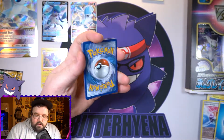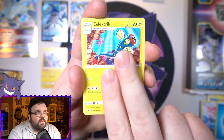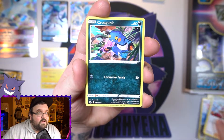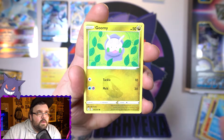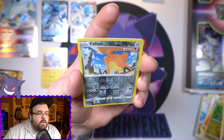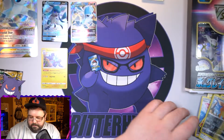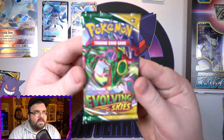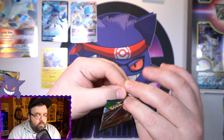Last Fusion Strike before we move on to Evolving Skies. We got a Dunsparce, a Dancer, a Croagunk, a little Pansear, an Arrokuda, a Gummi, a Snubbull, a reverse Copperajah, and on the end a non-hollow Absol. About the same as the first box so far.